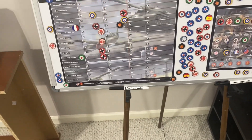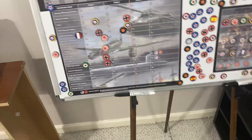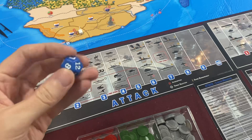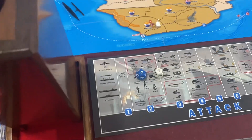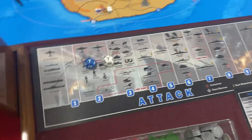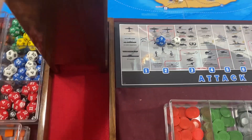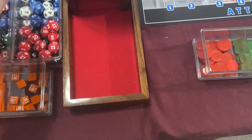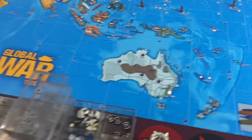Now we do our two tech rolls for Improved Construction and Amphib Doctrine. Both of these are at a 7. Improved Construction will be the blue die and Amphib Doctrine will be the white die, both 7 or higher. We missed both of them. That sucks - that's the game getting back at me for forgetting that major factory and screwing up Japan's setup.